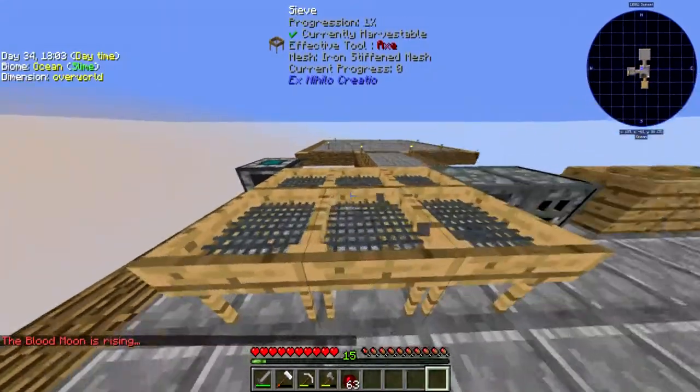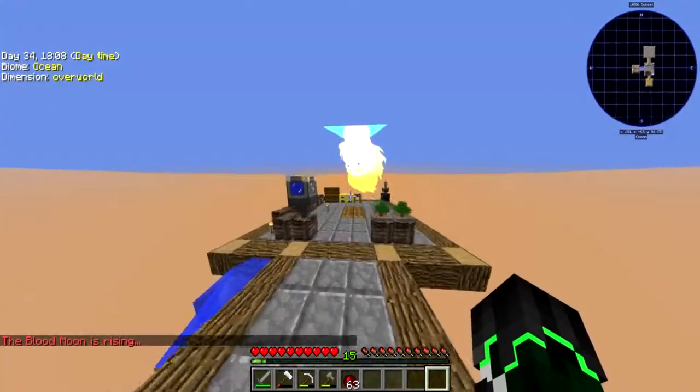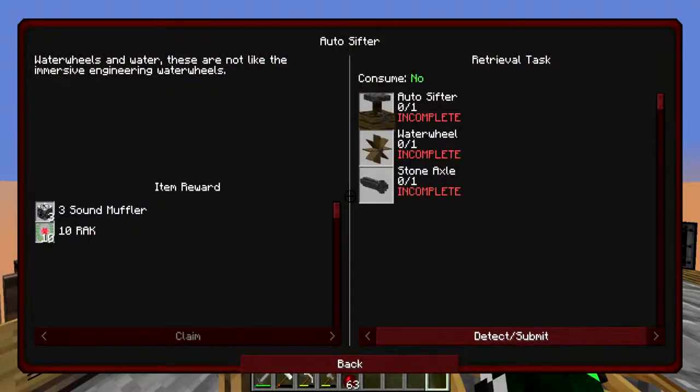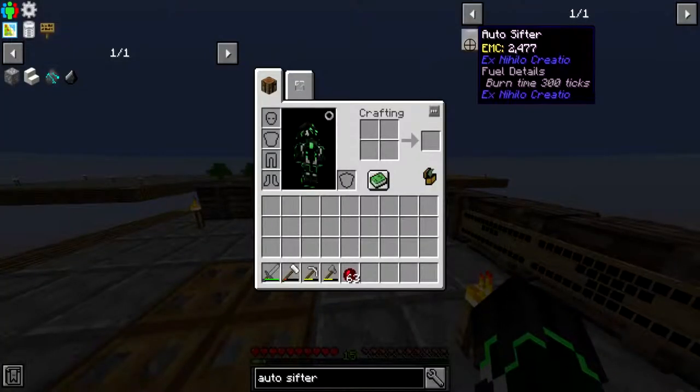The auto sifter doesn't require you to right-click — it just does it by itself, hence 'auto.' I've got it right here; this is the thing we actually need to make. It's not hard to make, it just takes time, which is fine. We need some stone gears, stone hoppers, pistons, and a stone axle.